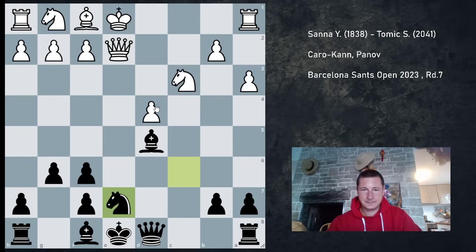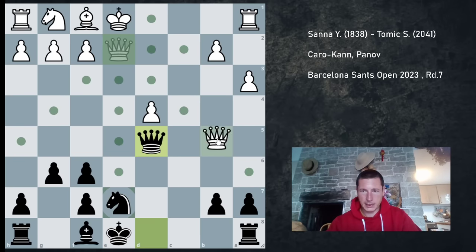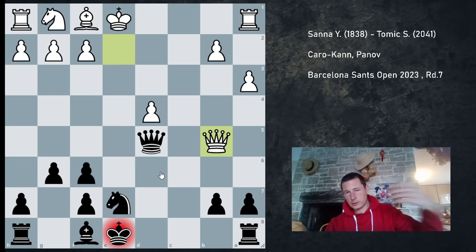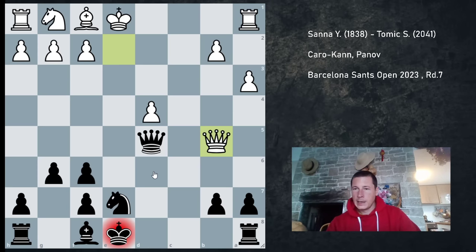I played Ne7, he took on d5, Qxd5, and Qb5 check. This is the point I couldn't remember. I knew that Kd8 was a move and that Qd7 was a move, and honestly I didn't know what happens on Qxb5. The main issue is how do you defend the pawn on f7 — that's the theme of this variation. I spent 10 to 15 minutes trying to figure out the best move, and I ended up playing Qd7, which turned out to be the most popular, because I couldn't see any issues with my c-pawn after Qd7.